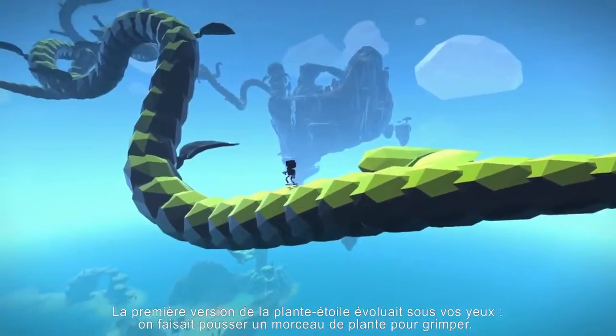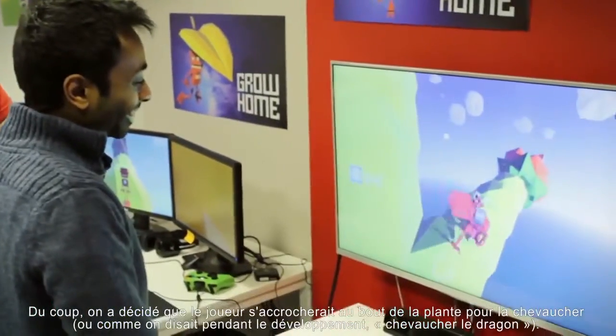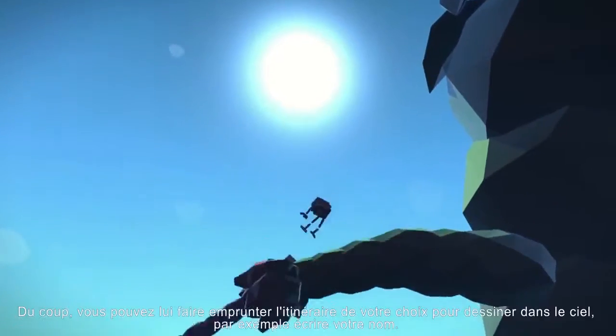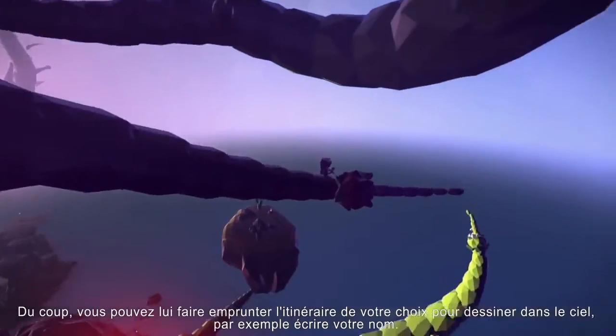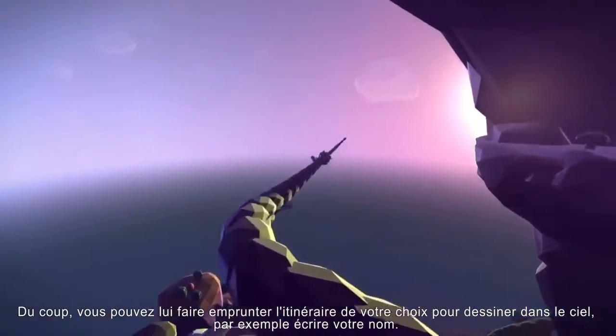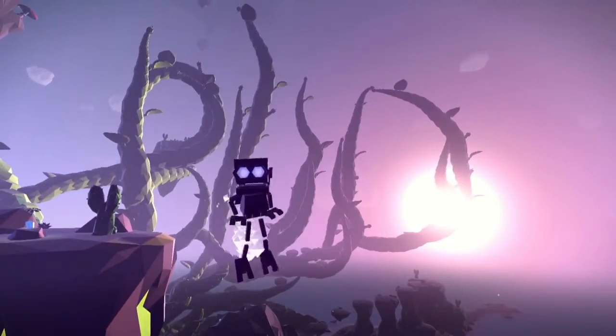The early version of the star plant actually grew in front of the player — you grew a section of the plant and then climbed on it. But we were in danger of making a game that was all about climbing, which could have led to fatigue for players. So we decided that the player would actually grasp onto the end of the plant and ride it, which colorfully became known as 'riding the dragon' during development. The player can create whatever shapes and routes they want, drawing in the sky with this giant beanstalk.